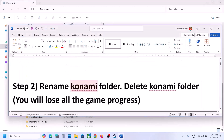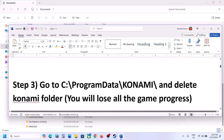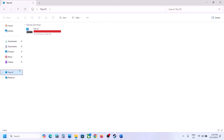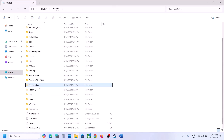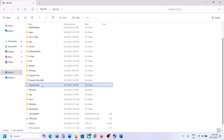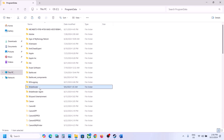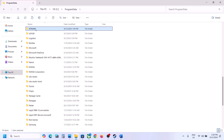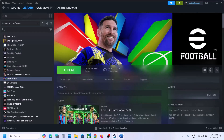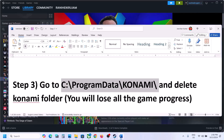The next step is to go to a second location and delete the Konami folder there. Again, you will lose all game progress. Open This PC, then the C drive, and open the ProgramData folder. If you don't see ProgramData, click View, select Show, and check Hidden Items — then you should see ProgramData. Open it, find the Konami folder, right-click and delete it. Then launch the game and check.